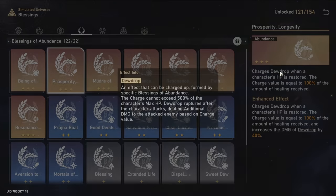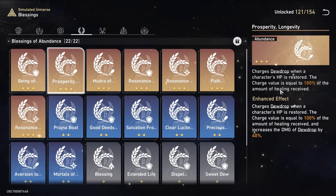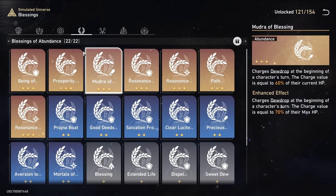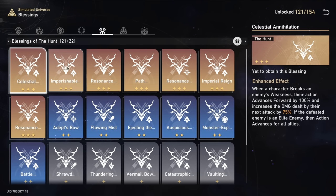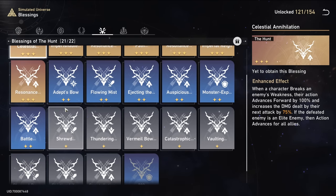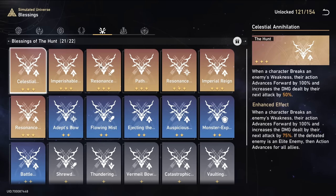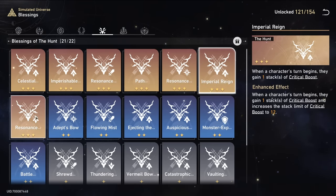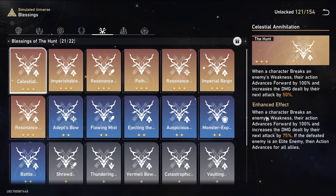The Abundance path's blessings have a special Dew Drop ability, so if you focus on getting those as well it definitely helps the Abundance path be more offensive. I've had some relatively fast Abundance runs because of Dew Drop. I have tried the Hunt path several times because that's what my friends use, but it's just never as good or consistent for me. There are some pretty powerful cards in there though — like Celestial Annihilation, you can get a ton of turns in a row with it, especially if you also have Selah.